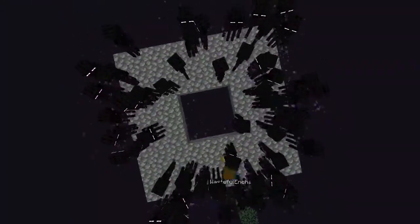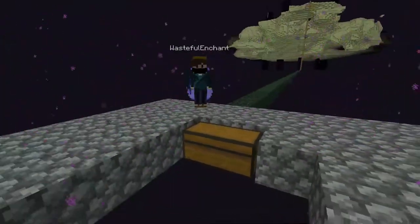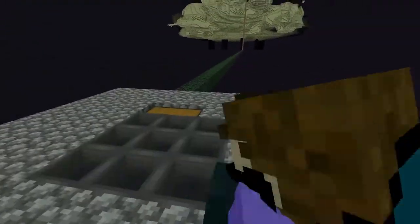Aside from all the endermen here, break two blocks in the middle and place the chest in there. Now connect the chest with nine hoppers and cover the hoppers with carpets.